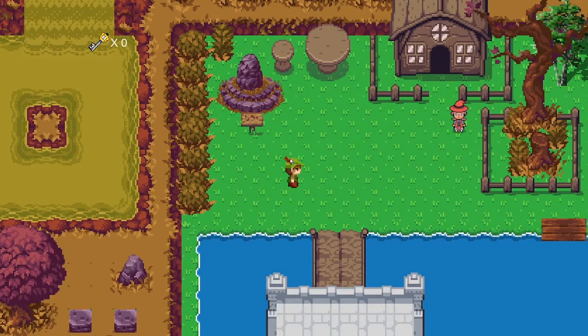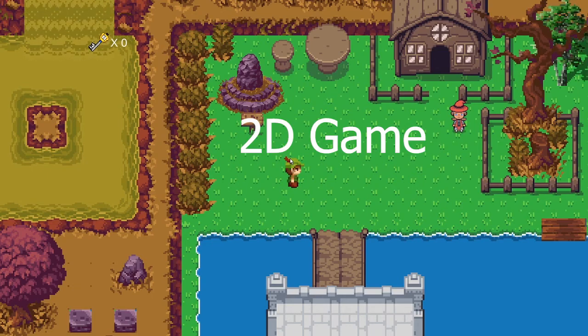Hello, this is Kit Jasper Villarose, student number 373056. Today, I'm going to present to you the game that I made. First, let's start with the 2D game.